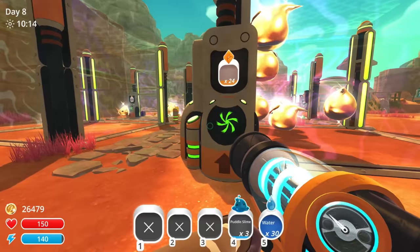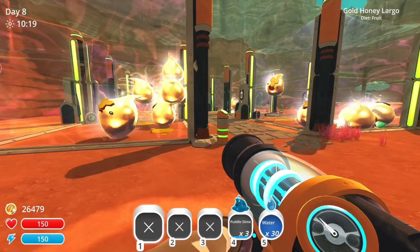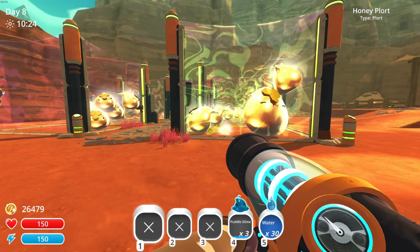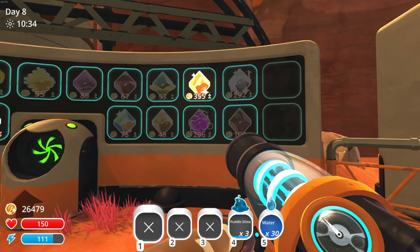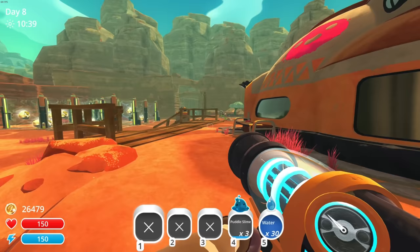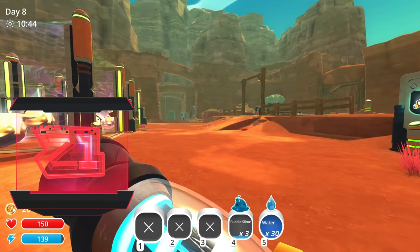Welcome back to Slime Rancher modded! Today we're picking up where we left off — we're farming all of the gold largo slimes, making lots of money. But the point of the modded series is to work towards getting quicksilver, tar, and singularity slimes unlocked. I need to look up the singularity thing because I'm not sure how to get those.